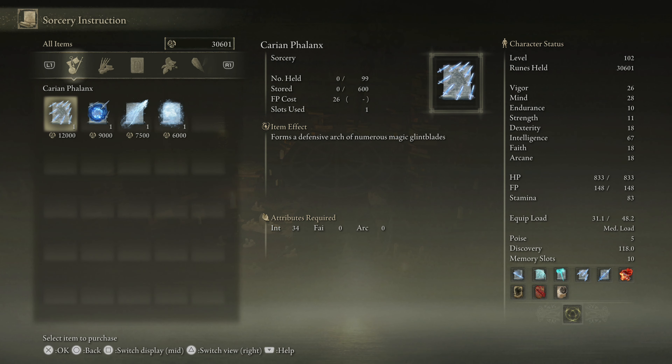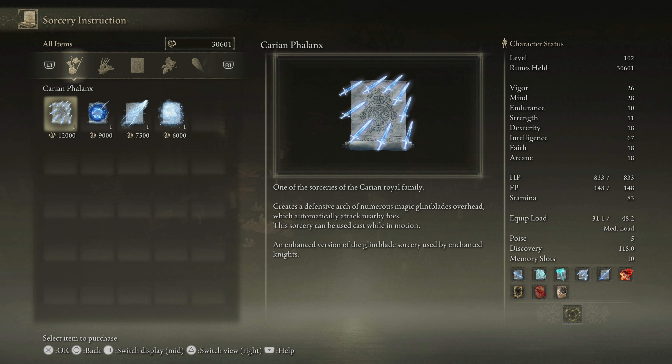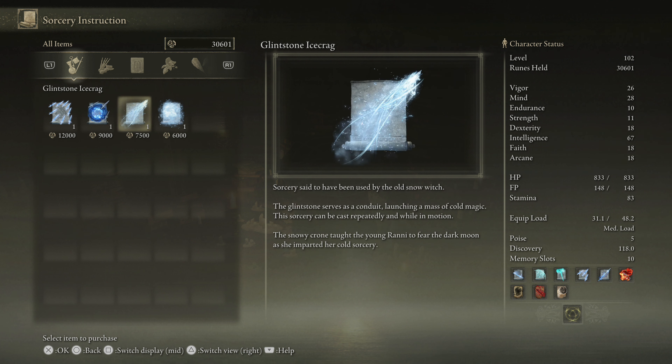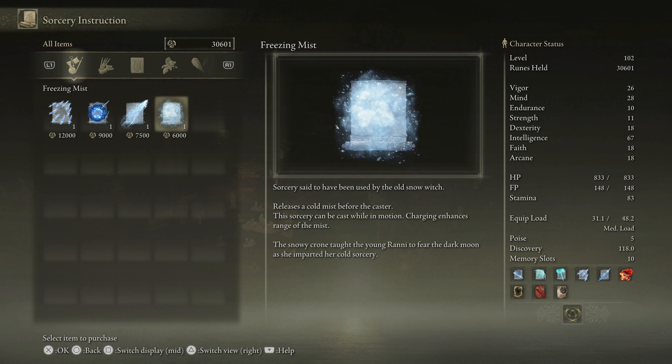And what about Seluvis? Oh wait - oh my. Carrion Phalanx, Carrion Retaliation - the spell version - Glintstone Ice Crags, and Freezing Mist. 'Carrion Phalanx: creates a defensive arch of numerous magic - enhanced version of the Glint Blade used by Enchanted Knights.' 'Carrion Retaliation: this was the Carian royal family's secret means to prepare against disloyalty of the academy - the moon and stars would one day go their separate ways.' Glintstone Ice Crags - snowy crone taught the young Ranni to fear the dark moon as she imparted her cold sorcery.